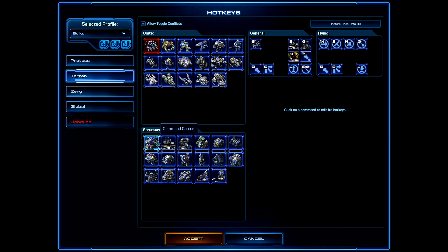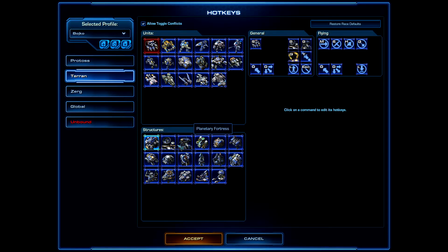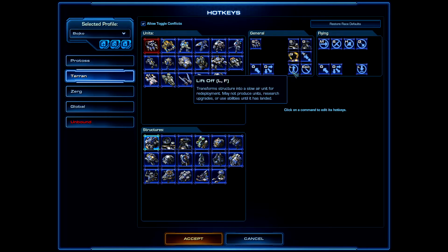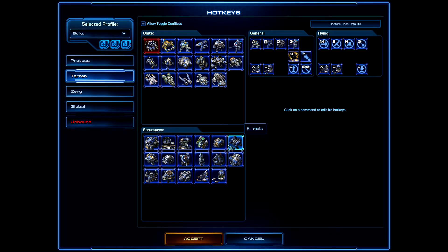Under Terran Structures, the default hotkey for Planetary Fortress is E but I change it to G — it's quicker. Also, definitely change the Lift Off hotkey to something comfortable like F. This change applies to all flying Terran buildings, so you only need to set it once.